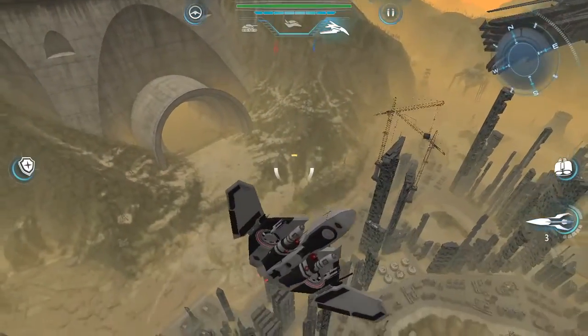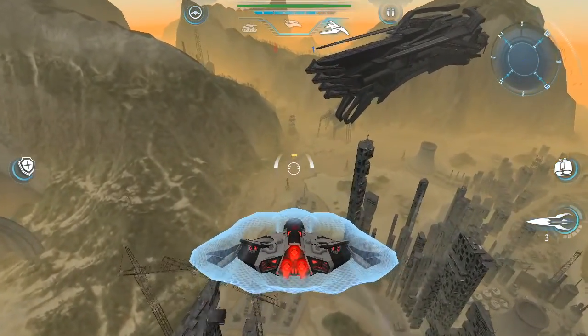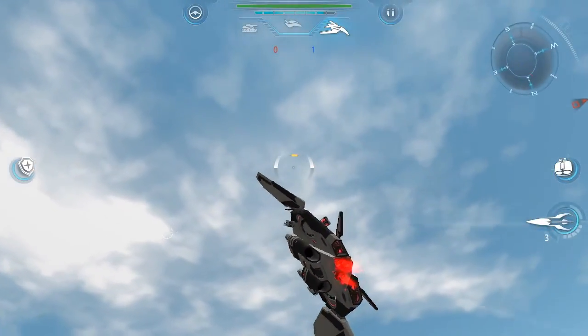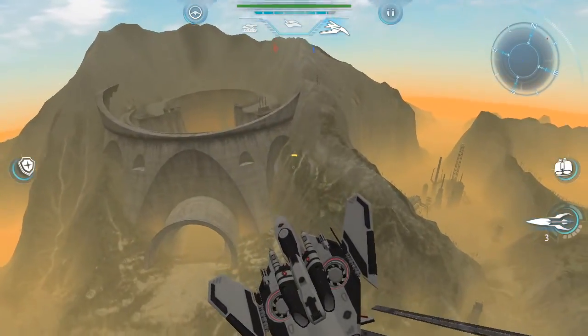Now I'm going to talk about two different strategies for air-to-ground combat. The first one I call dive bombing and the second one I call hit and run.